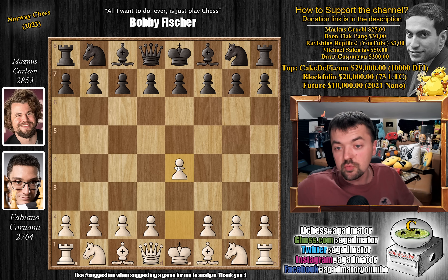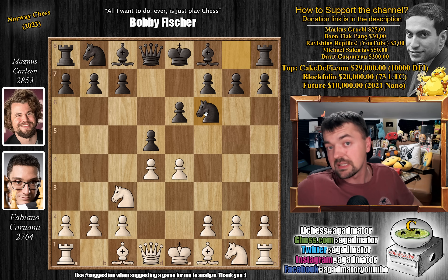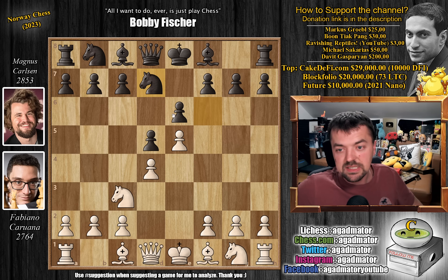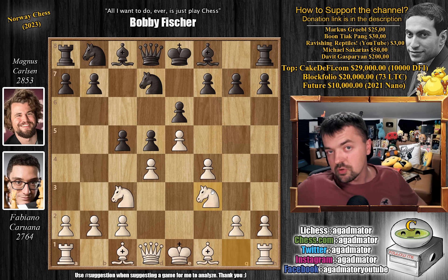Fabi has the white pieces and opens with pawn to e4. Magnus goes for the French Defense: e6, d4, d5, knight to c3, and now knight to f6. Pawn to e5 — the Steinitz variation against Magnus's classical setup — knight f to d7, and of course pawn to f4. We have pawn to c5 and knight to f3. When you're playing against a player of Caruana's caliber, you can expect the main line and even a few surprises in the middle of the main line.